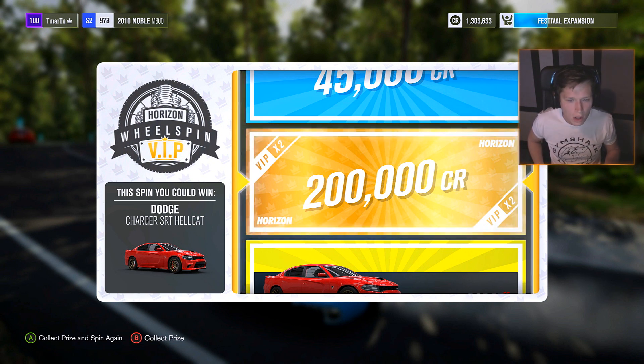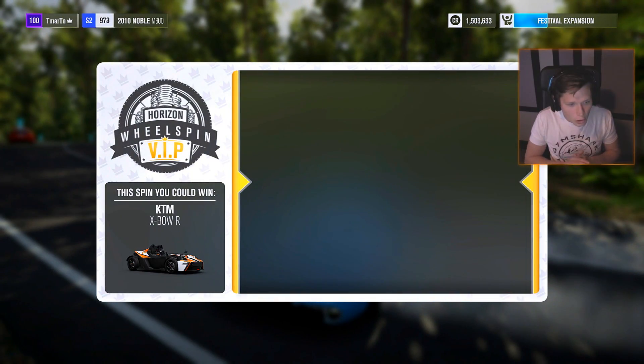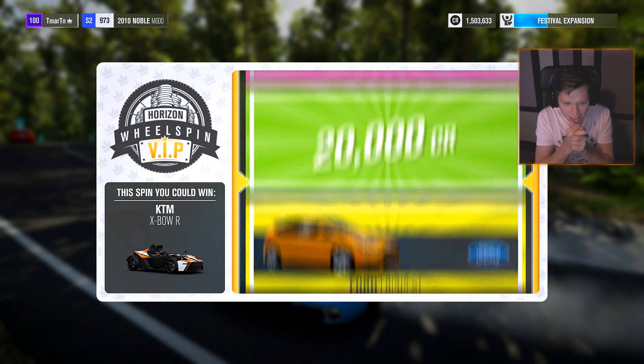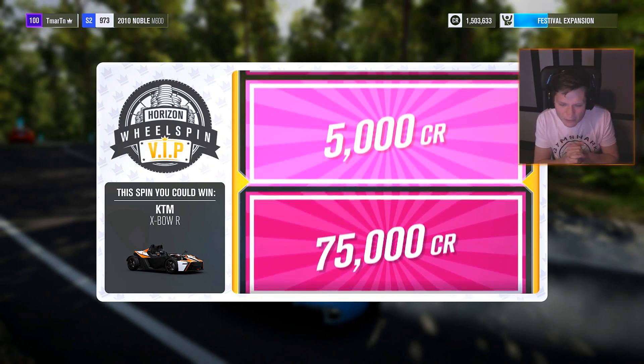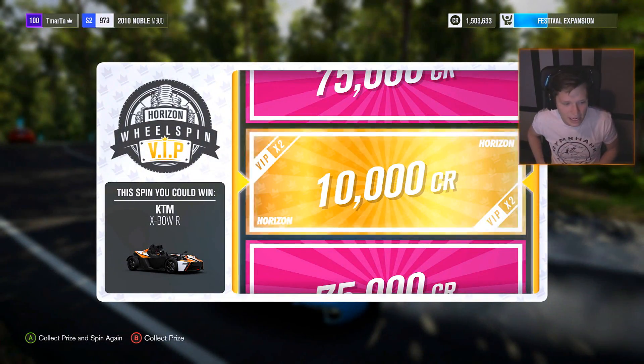I think we have like seven more of these to do here. An Expo R — it looks kind of like a BAC Mono a little bit. We're going to get 5,000 credits instead. That's really not that great. We're going to collect this prize and spin again.